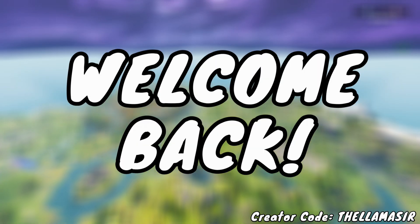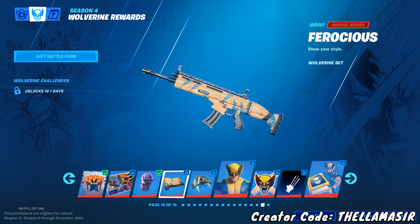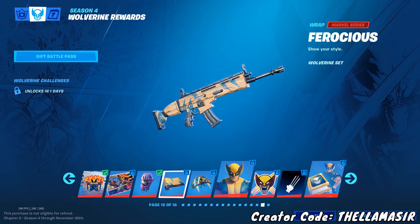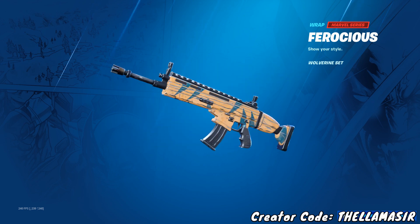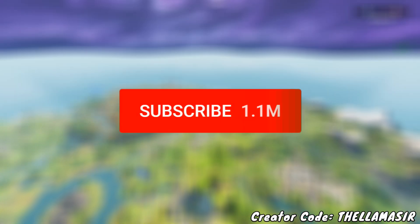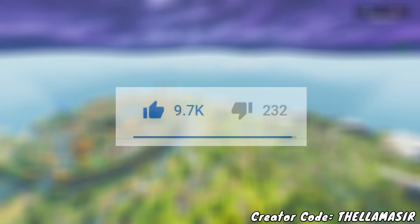Alright guys, welcome back to another quick challenge guide. In this one I'm going to be showing you how to complete the Wolverine challenge where you need to bounce off all of the sentinel hands — that'll unlock you the new Wolverine wrap. It's super easy, so remember to hit that subscribe button and leave a like on the video if you find this helpful, and let's jump into it.